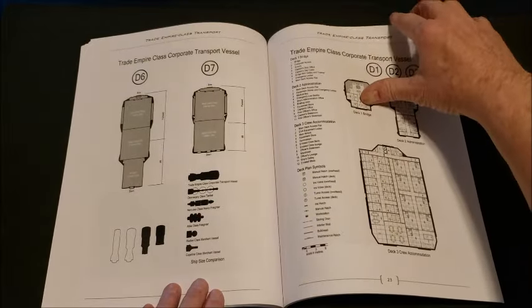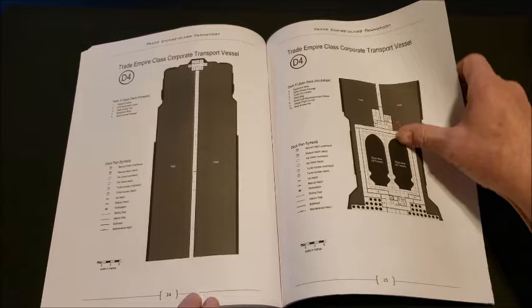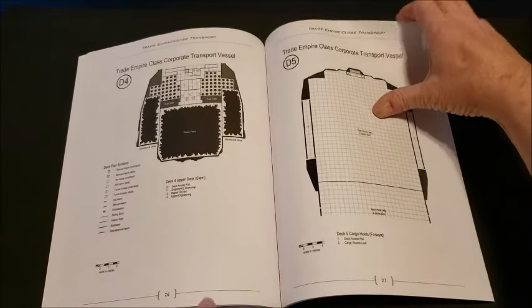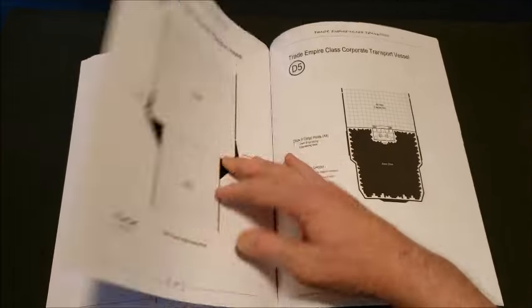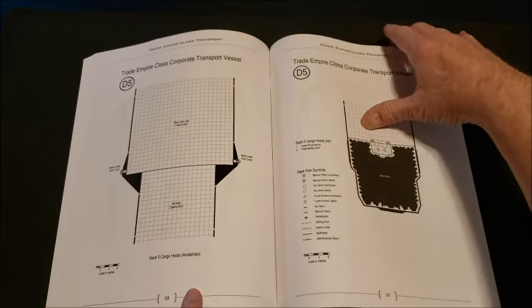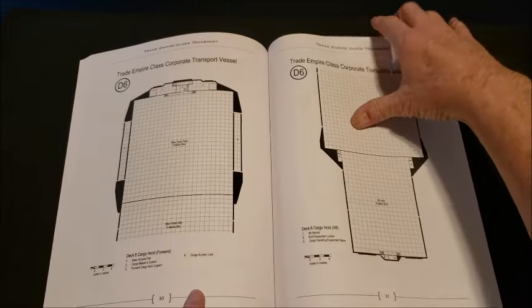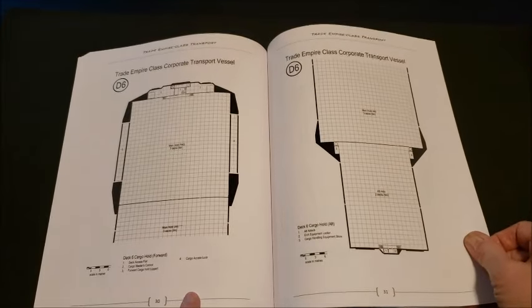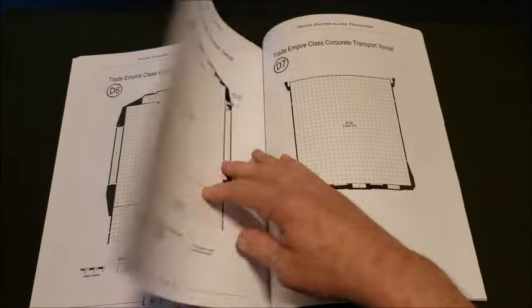And here we go with the deck plans — absolutely gorgeous, just so wonderfully detailed. You can pop this thing on your table and start playing with it immediately. I absolutely love the way these books are laid out — the level of detail without smashing you over the head with extraneous stuff. You get what you need so you can go ahead and run this.